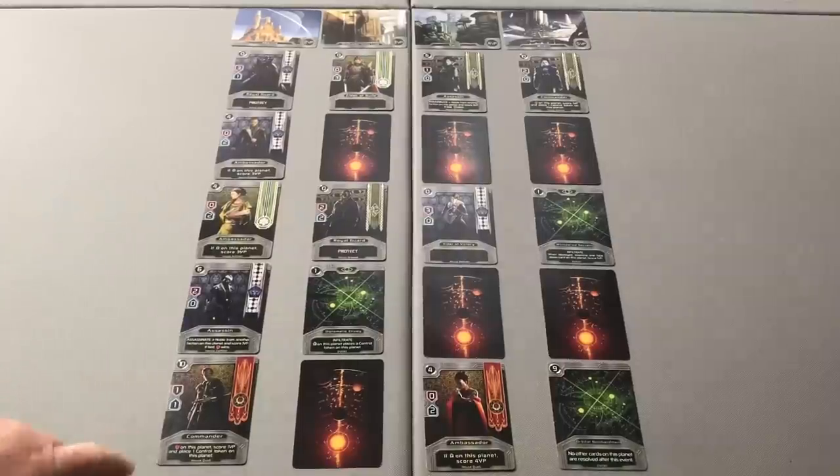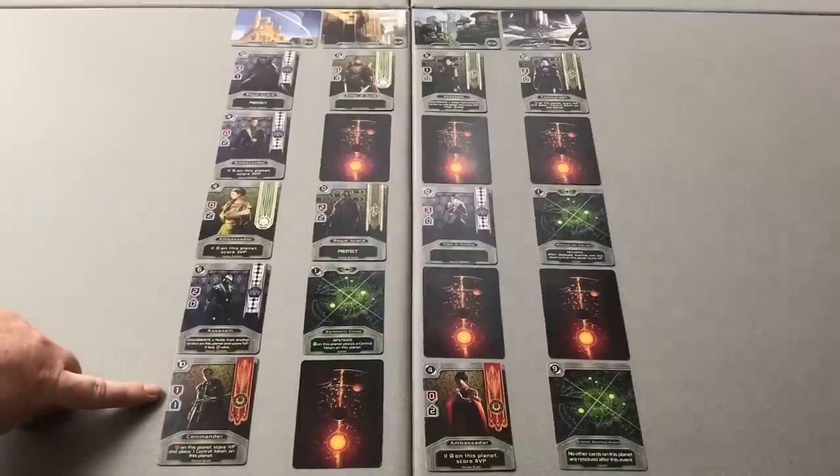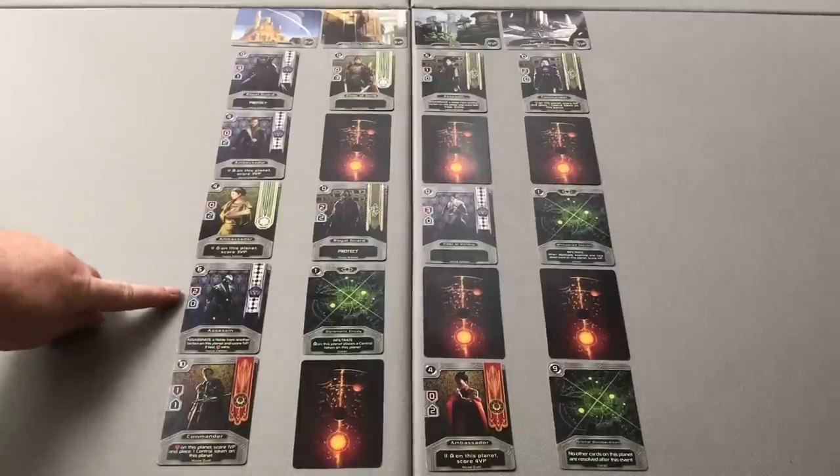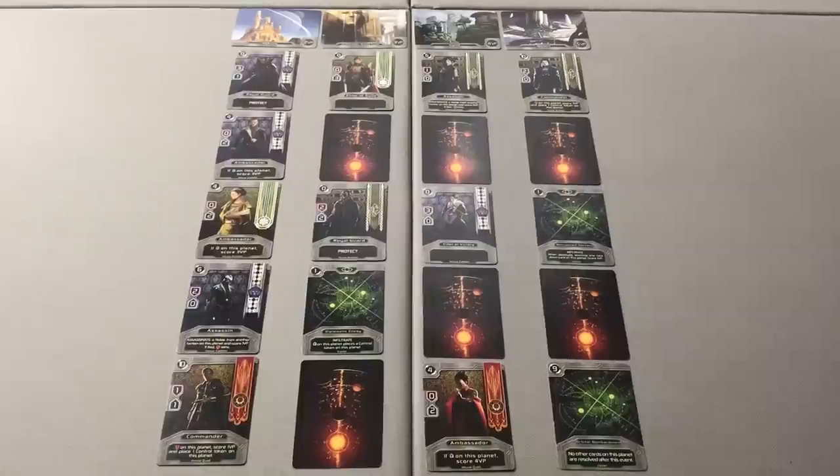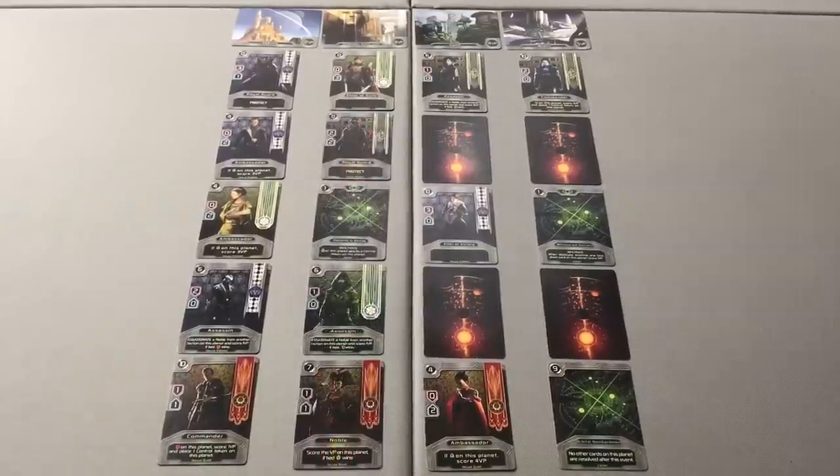Finally, we come to the Commander for our Quell player. The Commander brings one strength and one favor, and reads: if strongest on this planet, score a victory point and place a control token on this planet. Our Quell player has a strength of one, but the Zathmir player has a strength of five, so the Quell Commander will not do anything. Moving to our second planet, we have revealed and reorganized the cards in order of initiative value and are ready to resolve that planet.